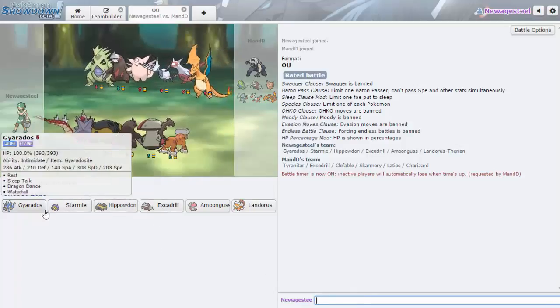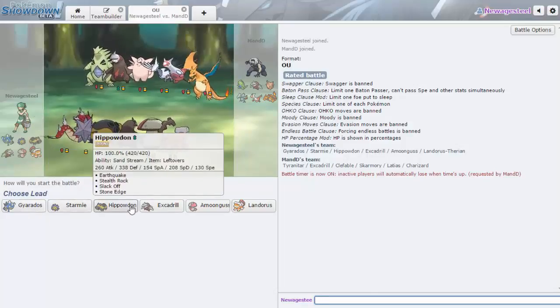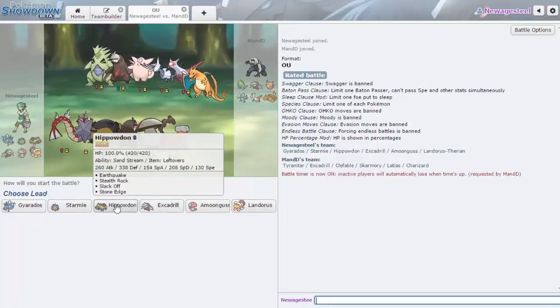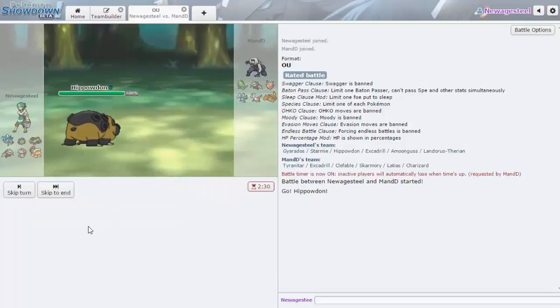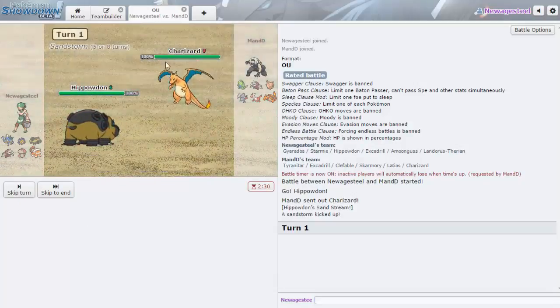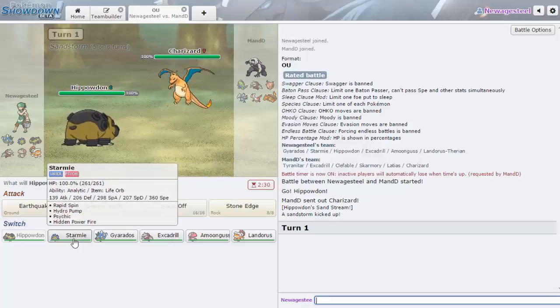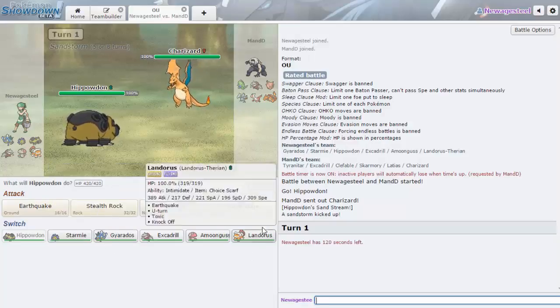Skarmory, Tyranitar, or Clefable — I'm expecting. I really don't have much for Skarmory — it's scary how little I have for it. Skarmory shouldn't be able to do anything to Hippowdon unless it has Toxic though. He's going to lead Charizard — there's no way. Oh, this might be why. Well that was like the worst lead possible. I need Starmie for Skarmory if anything.